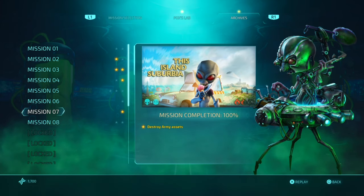There is actually a requirement: you have to destroy all the army assets. If you destroy all the army assets, you unlock the classic skin for classic Crypto.